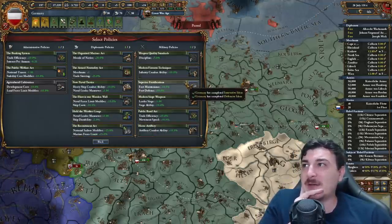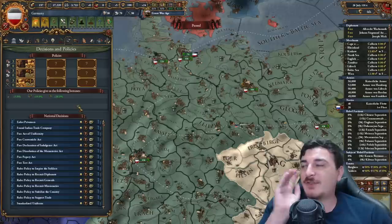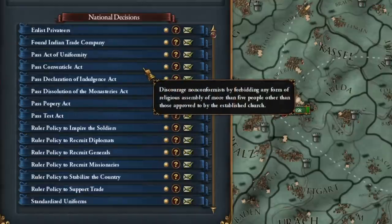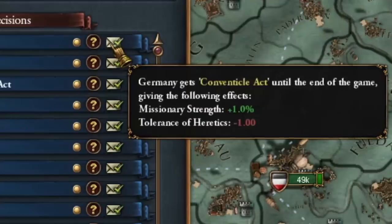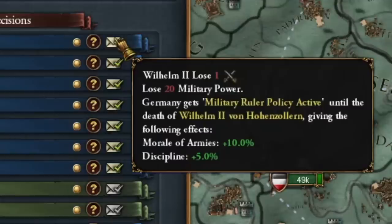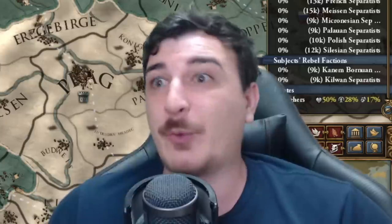When it comes to the military policy, Discipline, Infantry Combat Ability, and Artillery Combat Ability are what I'm going for. Look at the amount of decisions we can take — Enlist Privateers, Found the India Trade Company, Active Uniformity. I think I'm just going to click all of these; they're all giving me good stuff. We can get 5% Discipline and Morale of Armies until the death of our leader, and because we're doing the First World War, we're definitely going for that.